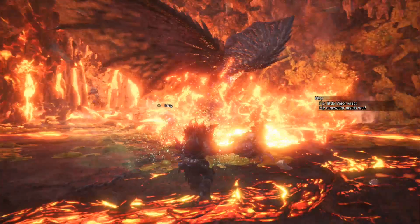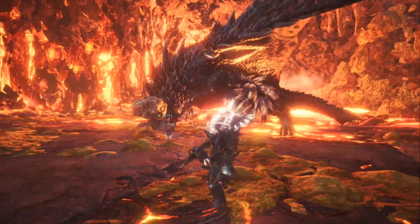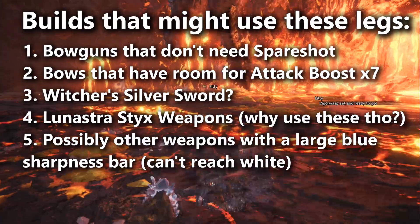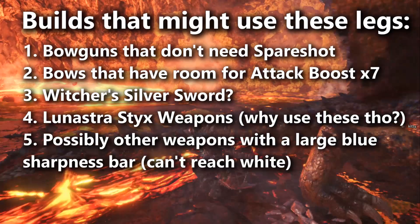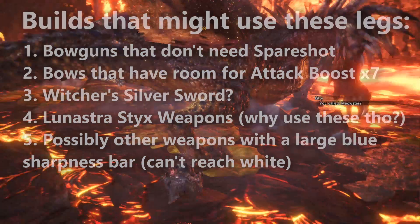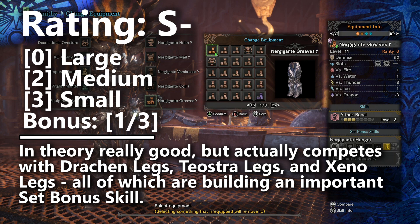For example, you do have bow builds, and bow builds don't use Master's Touch and they don't use Spare Shot. Or maybe even the Witcher's Silver Sword — that particular weapon has so much built-in white sharpness that you could potentially skip worrying about Master's Touch. Similarly, there are some weapons with no white sharpness, just a large blue sharpness bar. And finally, we do have the Lunastra Styx weapons as well. So these legs would naturally be a top choice for bringing up the damage output on those weapons. I'll go ahead and place the Nergigante Gamma legs into S- tier for being able to build Attack Boost most efficiently on builds that aren't concerned with building Master's Touch or Spare Shot. Those are going to be rare builds, but I'm sure they do exist.